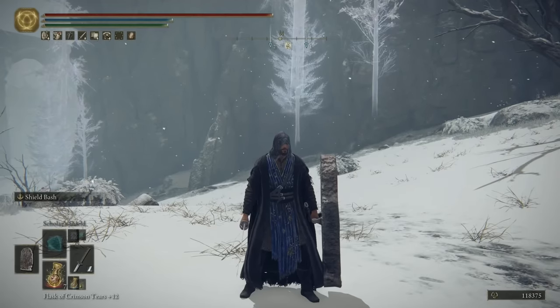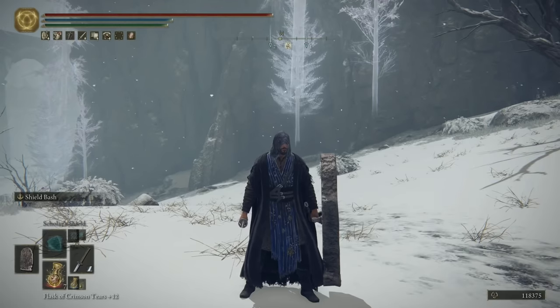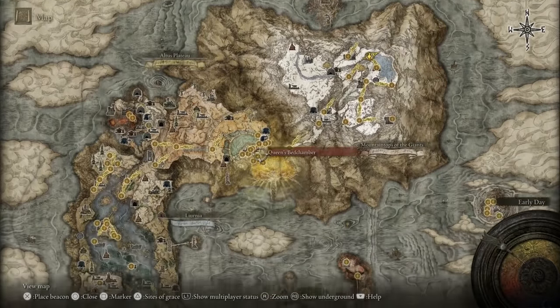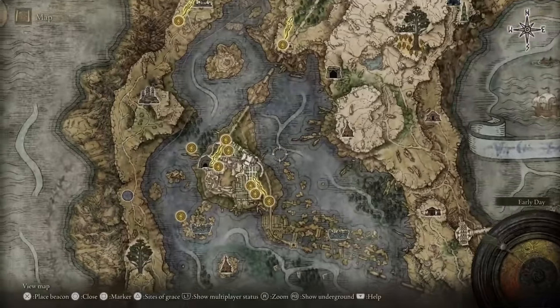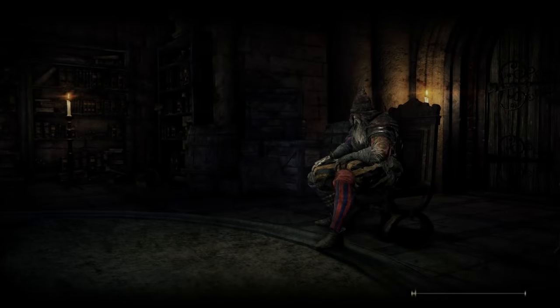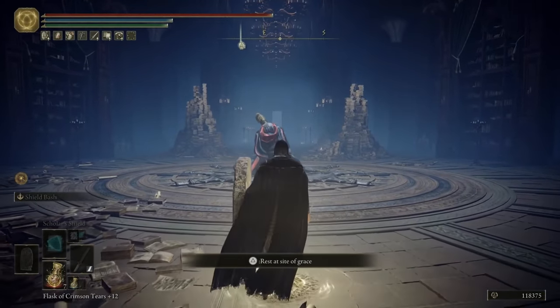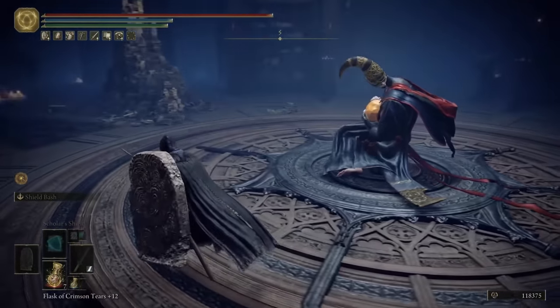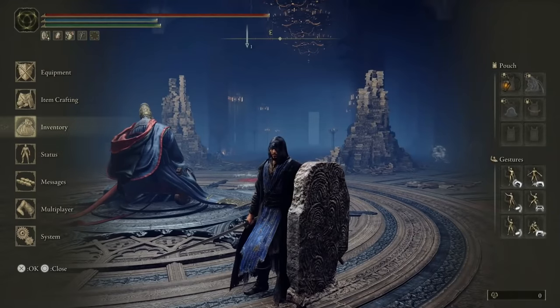Not every person watching this video is going to be the same level, so I'm going to show you what this build should look like at different level brackets. We're going to take a trip to Rennala the Moon Queen, one of the main bosses found at the Raya Lucaria Grand Library. She gives you a great rune that lets you respec your attributes, and we're going to use her to showcase what this build looks like at different levels.